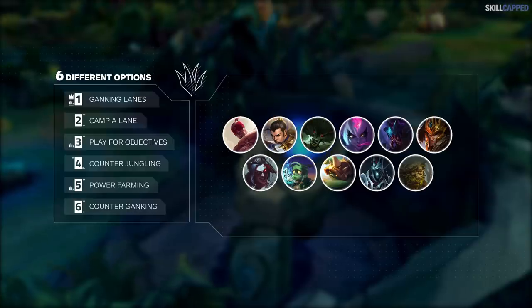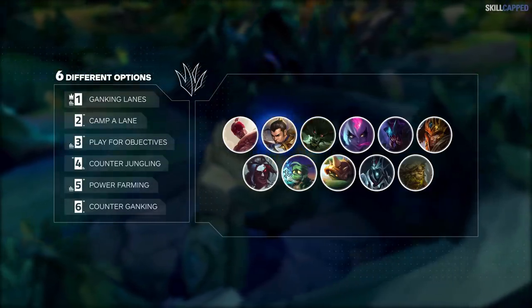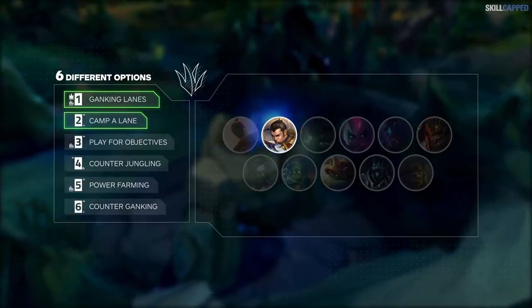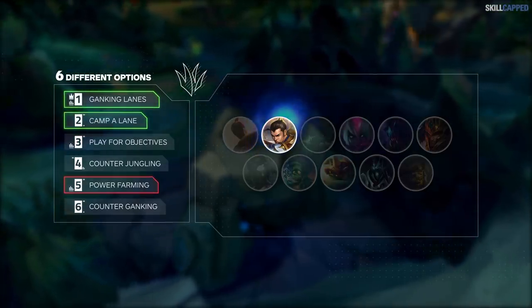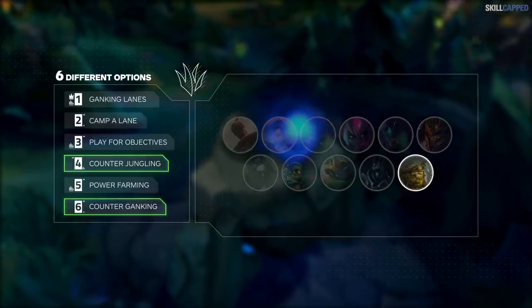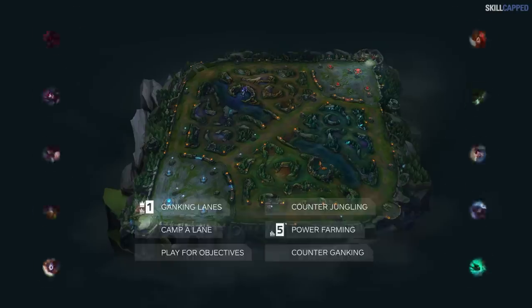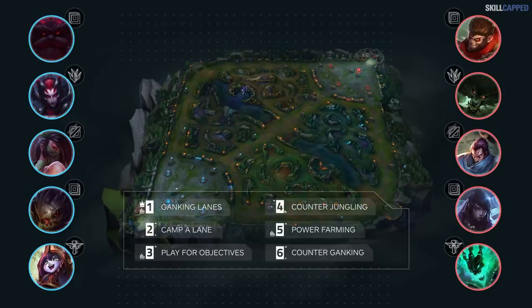Every jungler has their own strengths and weaknesses, so you really need to think about what your champion is good and bad at. Xin Zhao is great at ganking and camping lanes, but mediocre when it comes to farming. Ivern is good at counter jungling and counter ganks, but struggles at doing objectives and power farming. With our six choices now introduced, let's get you into your first lobby.